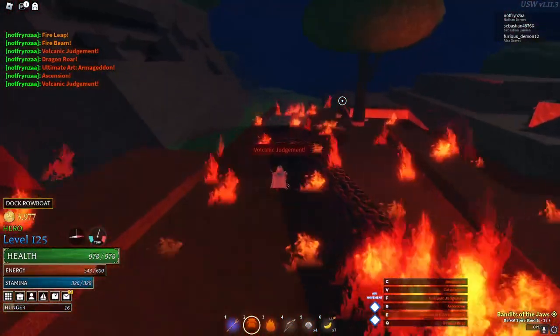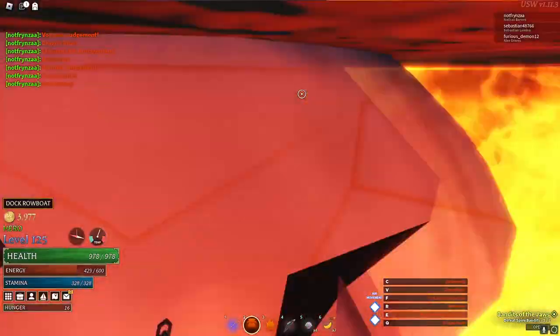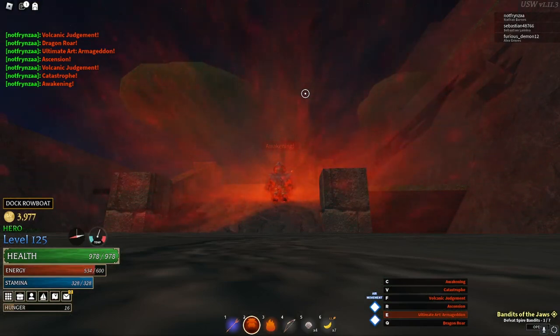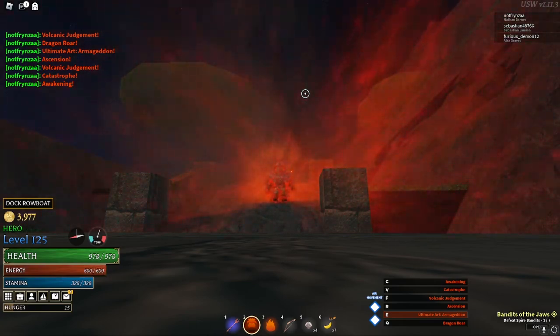Catastrophe is my snare, and the awakening is the magma awakening — which is pretty mid honestly. What I'd suggest is taking flame as your primary element so you get flame's awakening and charge animation, because magma's charge animation is cool but the aura is kind of underwhelming.